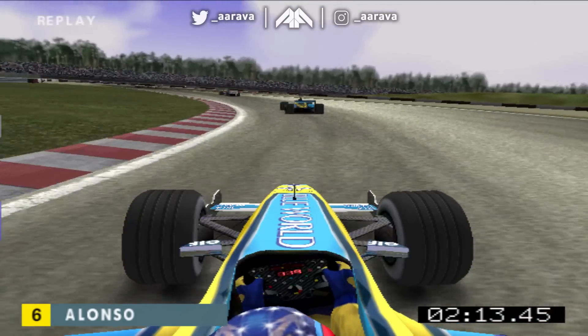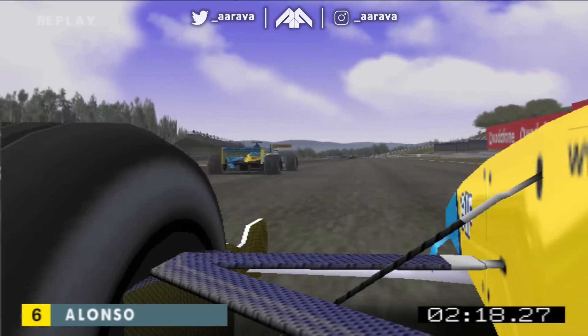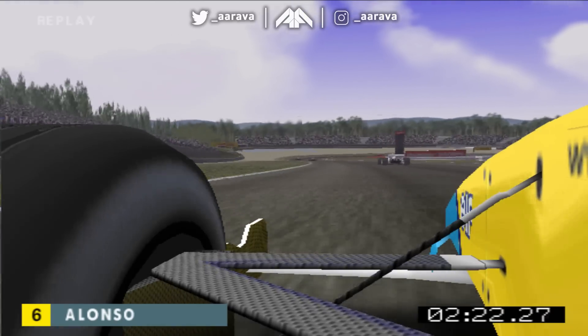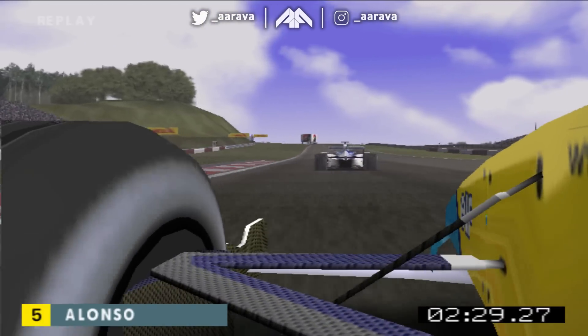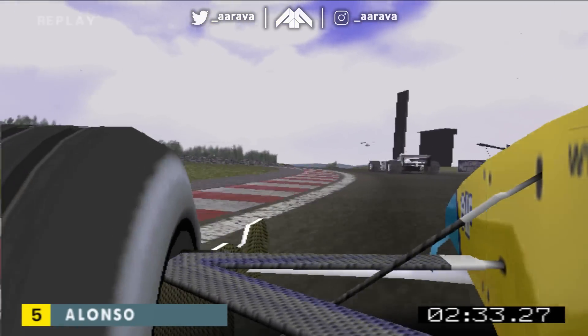We've got different camera angles and everything - this is unreal. Look at this one - this actually looks graphically quite good. It really gives a good view of the elevation in this virtual world. It is very pixelated, but look at that little climb up the crest and then the dip down.